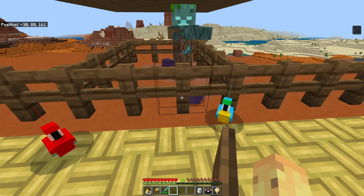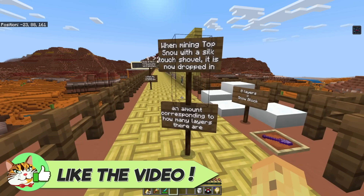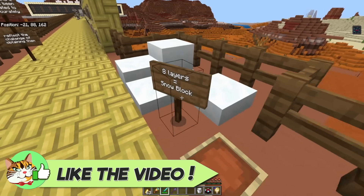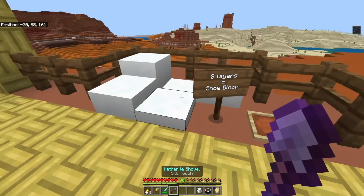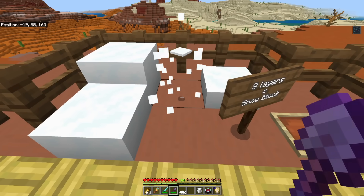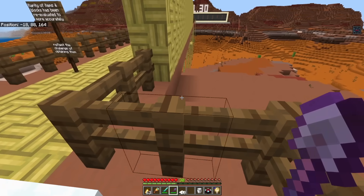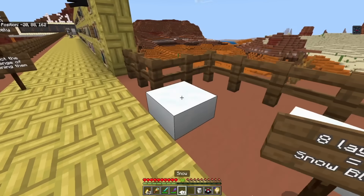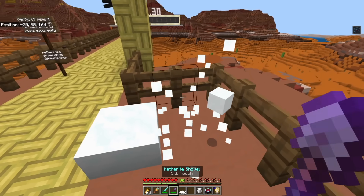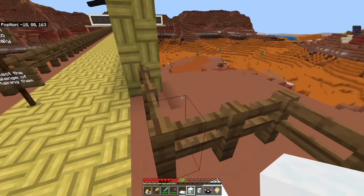When mining top snow with a silk touch shovel, it is now dropped in an amount corresponding to how many layers there are. With my silk touch netherite shovel, two snow layers gives me two snow layers, one gives me one, and a larger pile gives me seven snow layers. Then if we wanted to, we could place them all the way up into a block, and when we mine that we get a full snow block from the bottom — meaning you can actually combine them together.